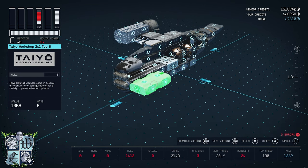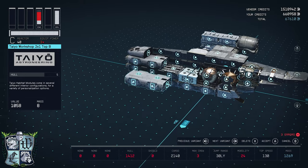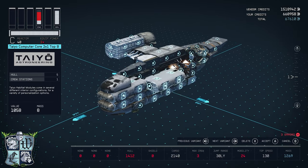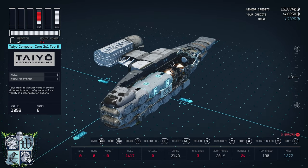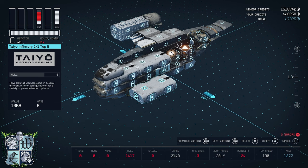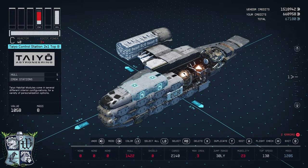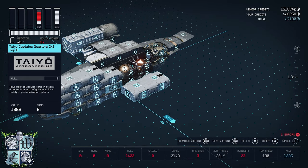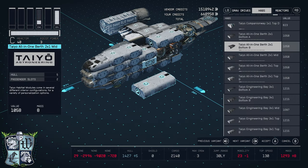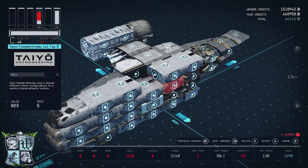Back to the hab tab, over to the Tayo section, I'll find the Tayo 2x1 top configured as a workshop. Then I'll add a computer core right there, copy that, take a control station to go right there behind the bridge, copy again, add captain's quarters right there. My final habitat is the tile companion way one-by-one top, which lives right there.